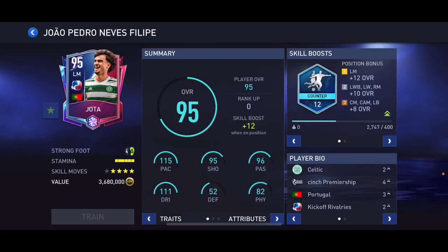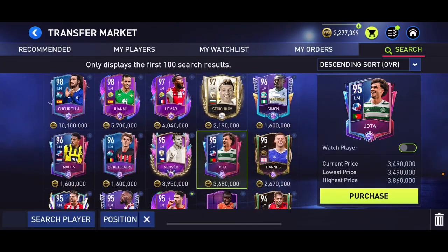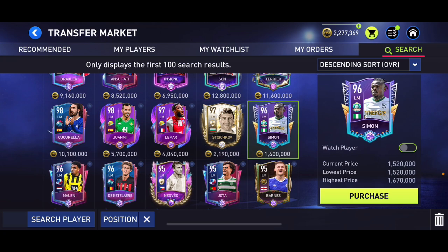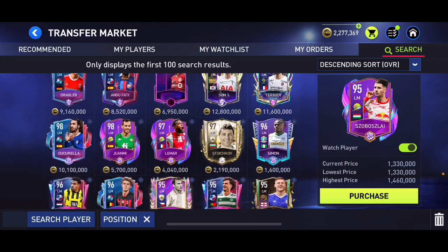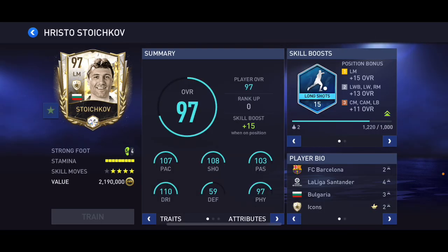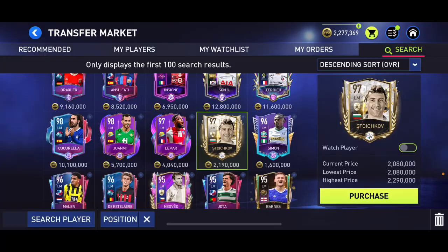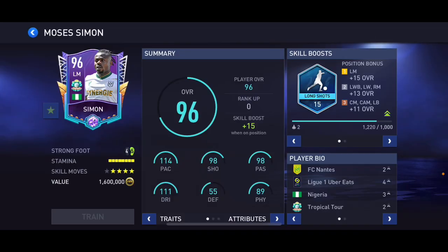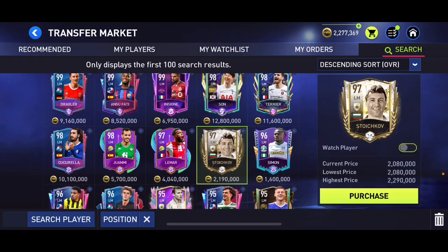At left mid, 95 overall Jota is quite fast with a decent card. 97 overall Astorico is there, 96 overall Simon, and 95 overall Shovels as well. Overall I think 97 overall Astorico has the best card: 107 pace, 108 shooting, 103 passing, 110 dribbling, 97 physical, four star four star, long shot skill boost. He's not the fastest — Jota and Simon are faster — but his shooting is just very very nice indeed.